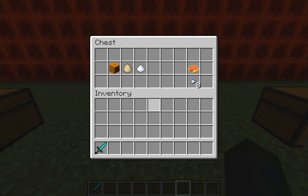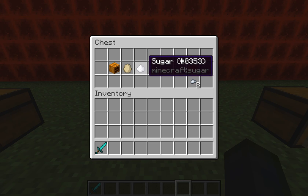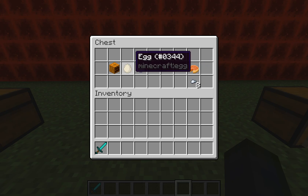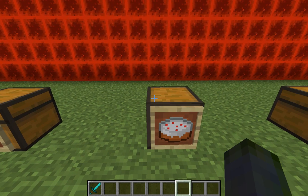Now pumpkin pie — this is actually pretty good. It'll give you eight food points and all you need is a pumpkin, an egg, and sugar. You don't necessarily have to arrange them in a specific row; pretty much any shape in the crafting table will bring you pumpkin pie. That's definitely a good one to choose.